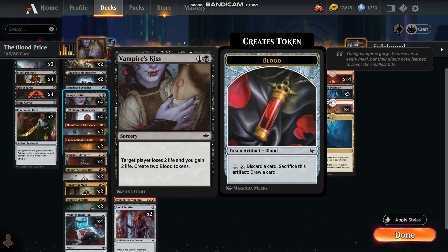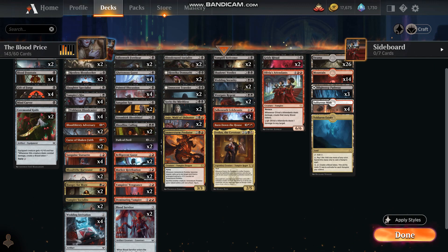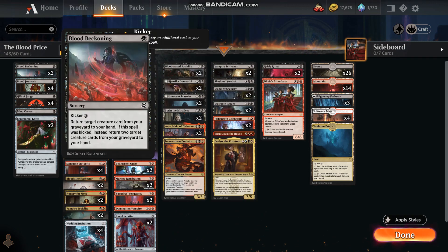Greetings, Planeswalkers. It's the Gamesman. I hope things are going well for you. Wanted to cover a black and red deck — kind of a concept deck that revolves around blood tokens and vampires. A little bit of a theme deck, so we'll start off with some of the lower power cards.